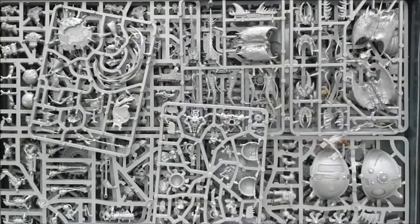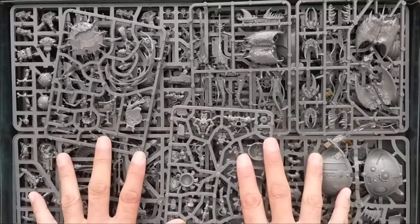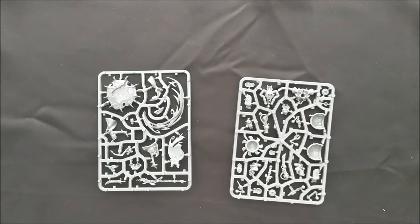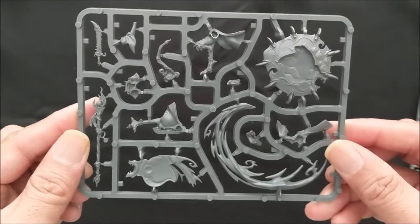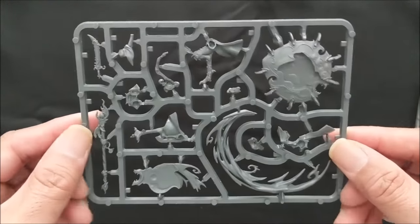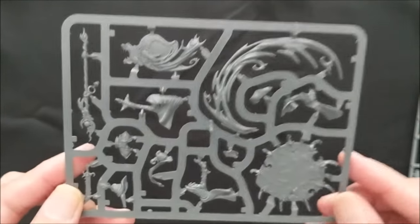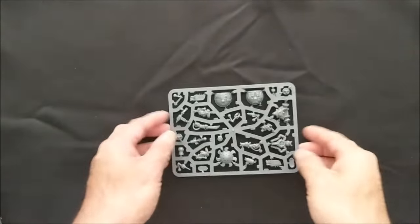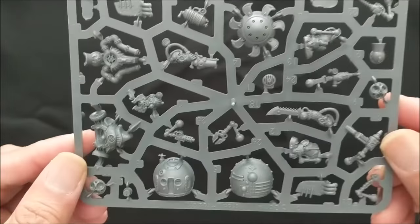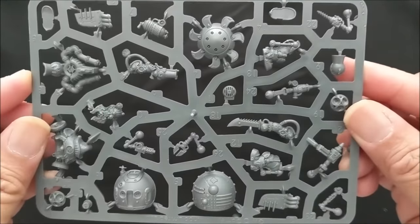Games Workshop does not mess around when it comes to the contents of their two-player starters — look at how much plastic is in here. Starting with the two new faction leaders: the Magister and the Endrinmaster. This is the sprue for the Magister on the Disk of Tzeentch — it's very dynamic. A key thing about Age of Sigmar is how beautiful these sculpts are. And the new Endrinmaster on Dirigible is again pretty detailed and a cool looking model.